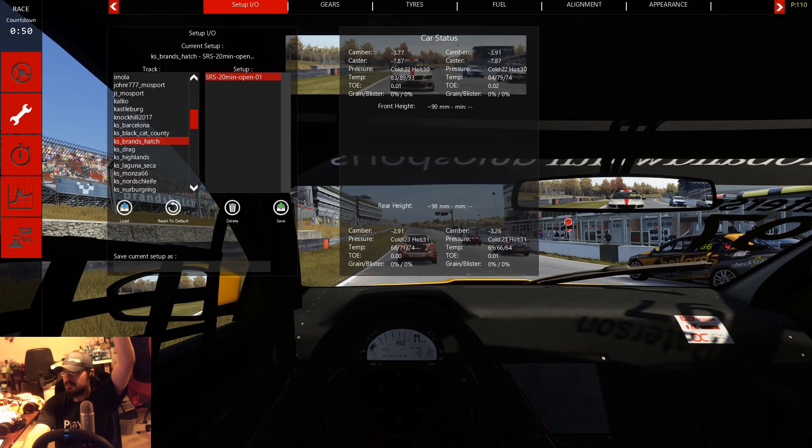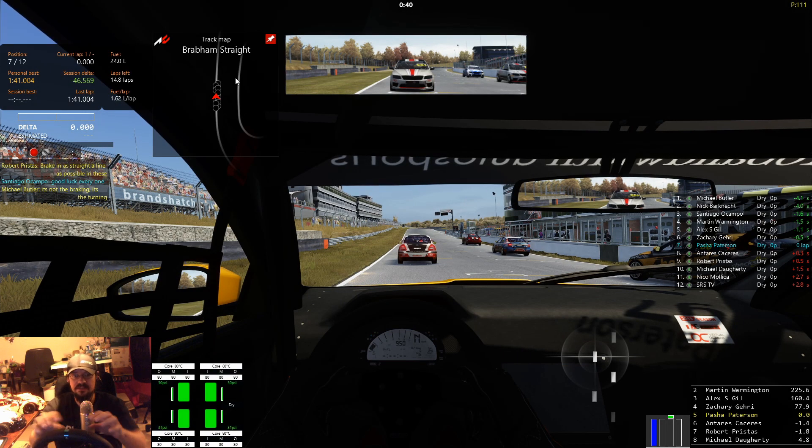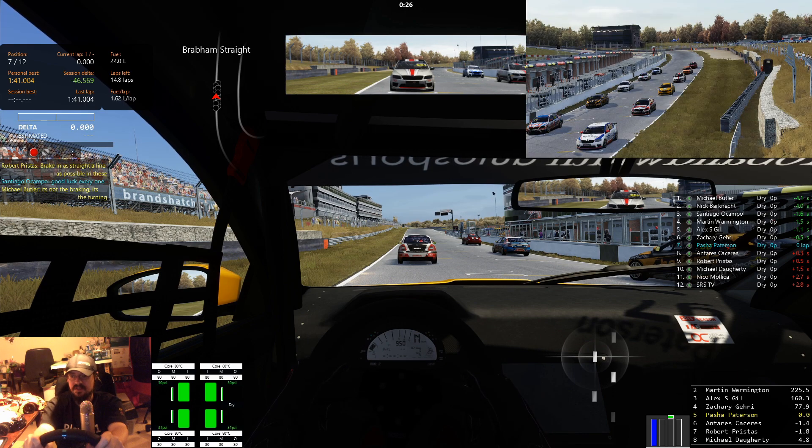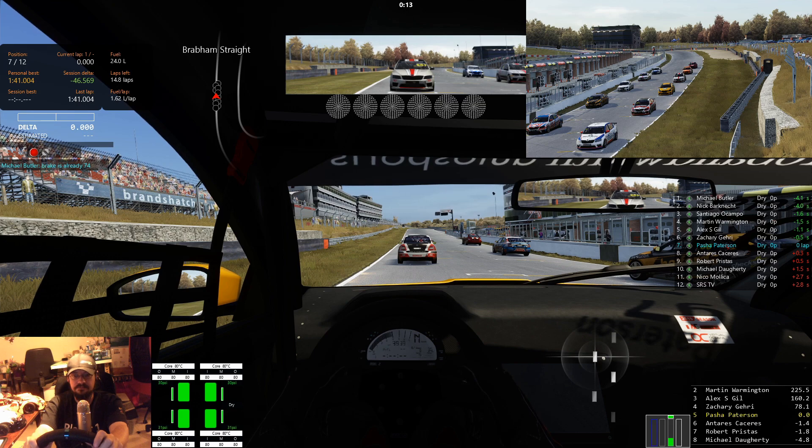So here we are in our first race of the Octavia Cup series — not the first race of the series, but it's our first race. We qualify P5. It's a fun car; I've been waiting for this to hit SRS for a while and now it's here. We've got Mike Butler, Alex Gill, Martin Warmington — a couple of really familiar names and good drivers in here, plus some unfamiliar names, including some folks who have never done this before. Welcome to SRS, everybody. Driver ratings range from 784 to 0 in the split.